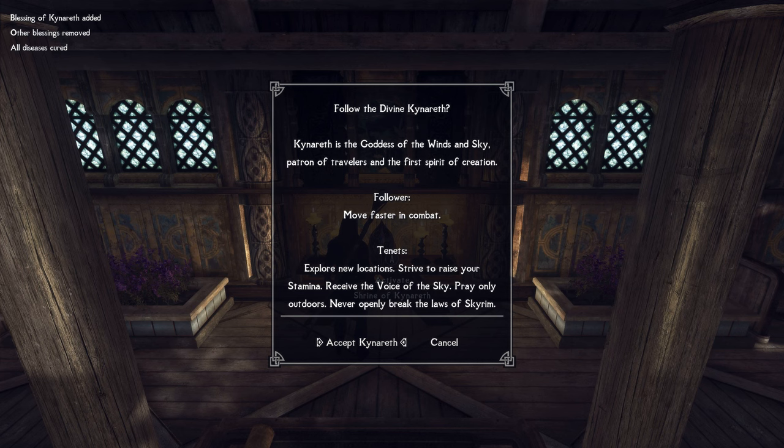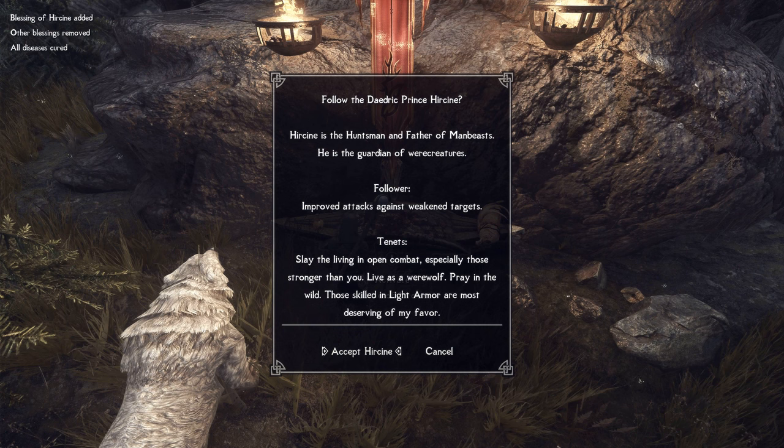However, the devotee gift is a summonable sabercat mount, which, while awesome, becomes useless once the Wild-Shaped Druid spell is obtained. In the end, I landed on Hircine. You earn favor simply by being a werewolf and defeating strong enemies. As a follower, you get a strong damage boost to damaged enemies. And as a devotee, you get to invoke a special hunt against an enemy within a 500-foot radius, which stays fun for the whole playthrough and works in all forms with all spells.